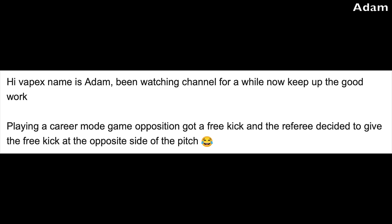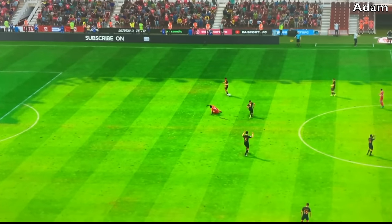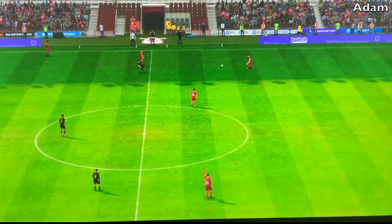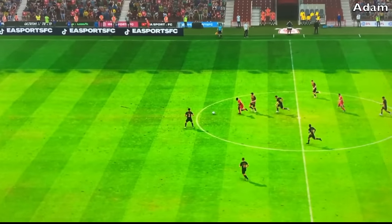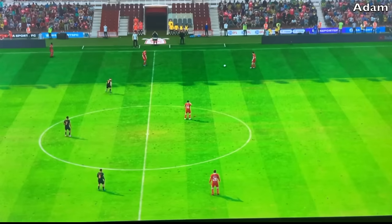This one comes from Adam, who's been watching the channel for a while. Playing a crew mode game, the opposition got a free kick, and the referee decided to place the free kick on the opposite side of the pitch. The last man does a nice tackle — it didn't even look like a foul — but the dodgy ref calls a free kick and places it in the other half entirely. They need to go back to referee school. This is why we need VAR in the game, because the refs have a mind of their own and aren't even following football rules anymore.